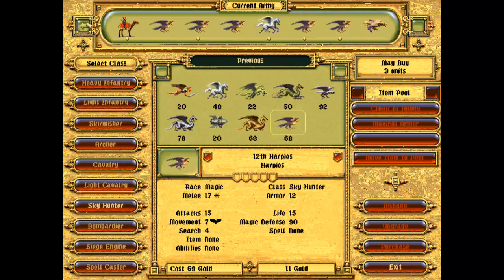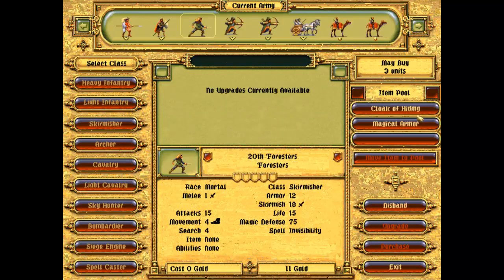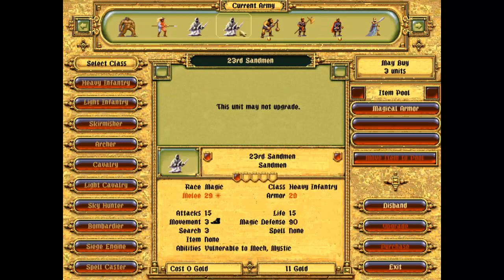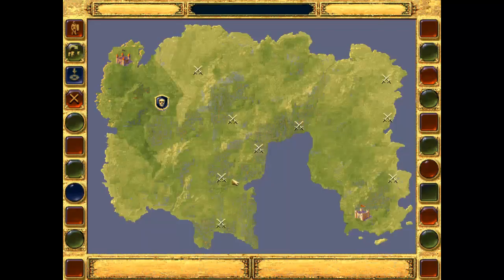I do have a couple of magical units. I will give the Cloak of Hiding to the Skirmisher — let's give him the Cloak of Hiding, hopefully keep him alive. And then the magical armor — I could give it to the best Sandmen unit just to buff them up a little bit, or one of the other ones to help them level up. Let's go for the 21st Sandmen, gives them 29 armor, which is hopefully not too bad. Let's head into battle.